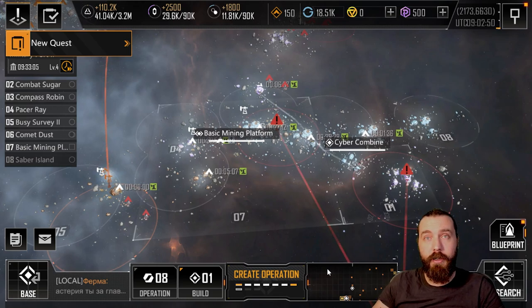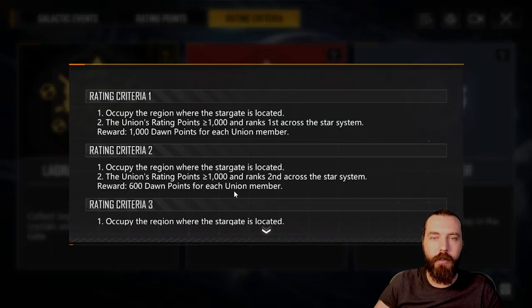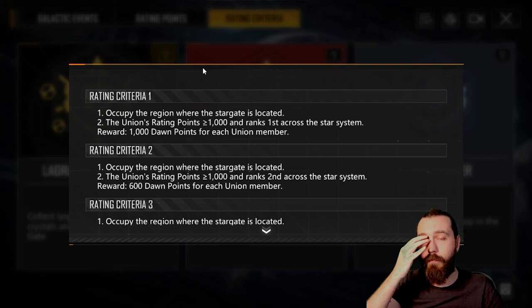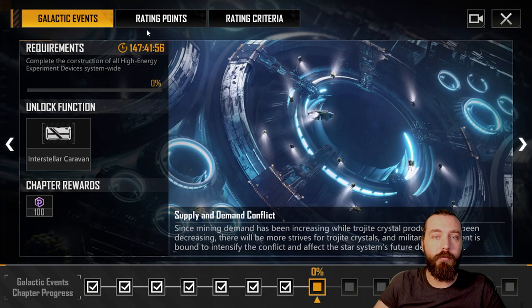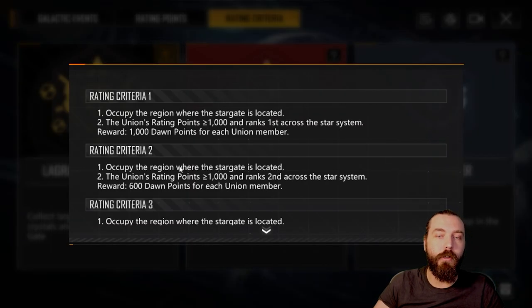To win in Phase 3, unlike Phase 2, you are based on rating points instead of occupancy. Looking at the rating criteria, for Lagrange Conqueror - where you control the Lagrange - in Phase 2 you needed 40% occupancy and a Lagrange gate. In Phase 3 there is no occupancy requirement; you just need to control the Lagrange gate and have union rating points greater than or equal to 1000, ranking first among all unions.